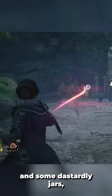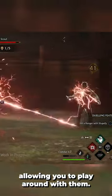After dispatching some foes and some dastardly jars, you'll be able to unlock the door. While in the arena, you will have access to all three curses, allowing you to play around with them.